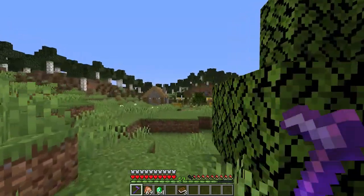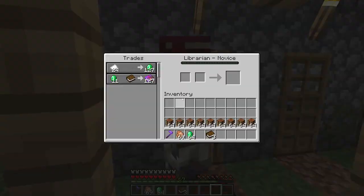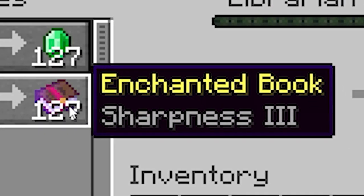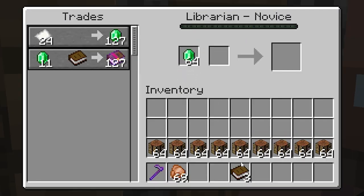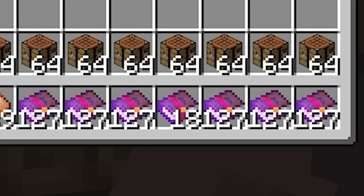Come on, there has to be some villagers around. Yes! Oh yes, there's a villager that wants to trade. Hey, librarian. What is that trade? 127 books of sharpness three. Don't mind if I do, I suppose. Oh my God.